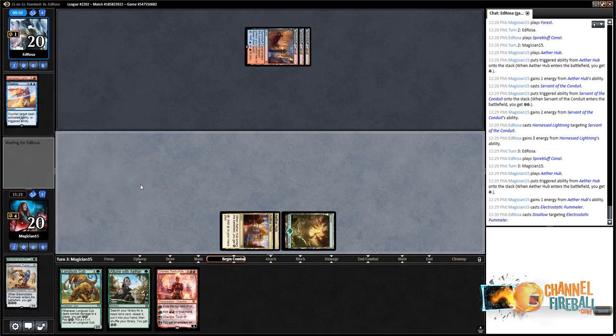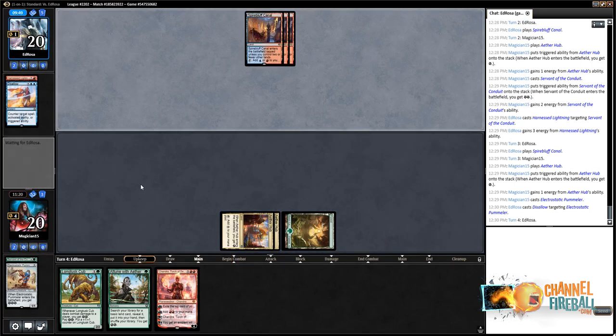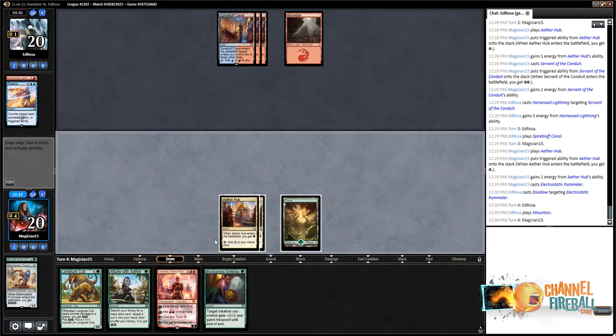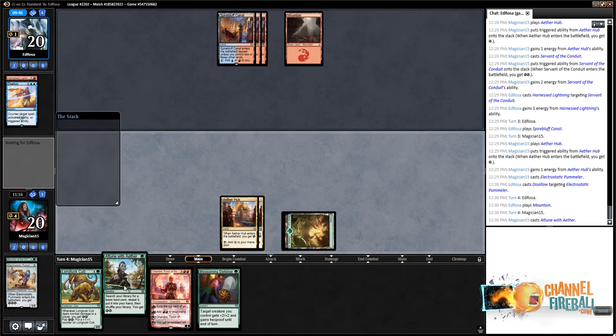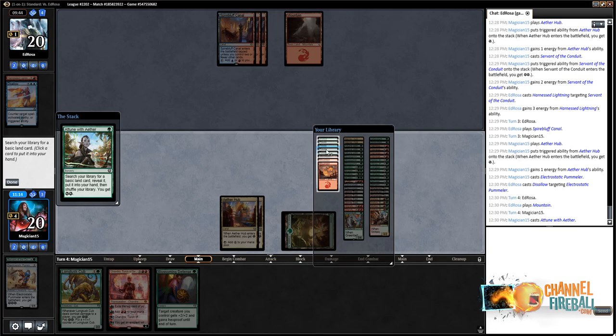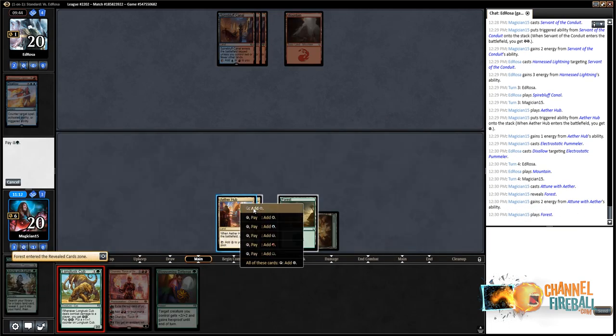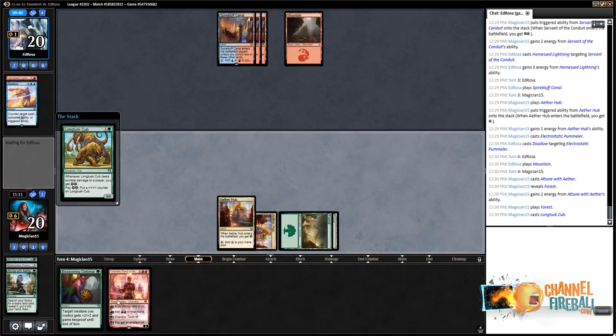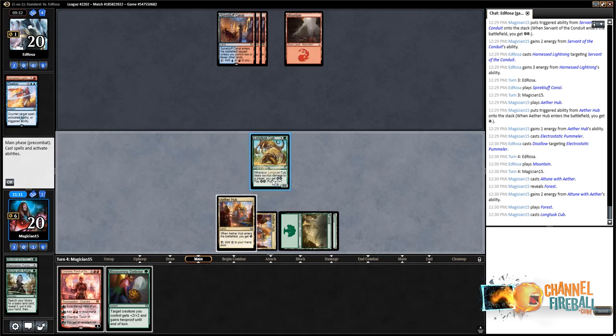Disallow on the Pummeler — great. It's just unlikely they have more removal. If we can resolve the Cub, it's much more likely to stick around. Playing Attune for Forest. Here comes the Cub — the little Long-Tusk Cub. What a wonderful Cub. Cub is down.